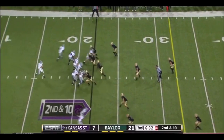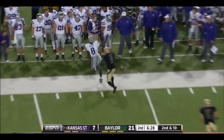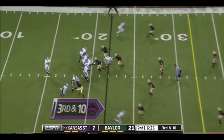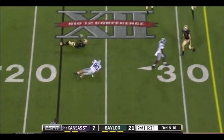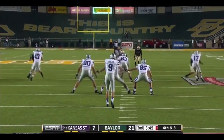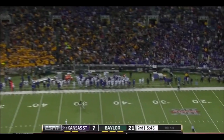Climb — throws — complete — incomplete. Climb, plenty of time, starting to run out of it — completes it on a crossing route. Kansas State putting time in for Ryan Doerr again. High, lazy kick — fair catch — Levi Norwood. Any signs of slowing him down? Pump fake, long ball, Florence down the sideline — in and out, above the shoulder.